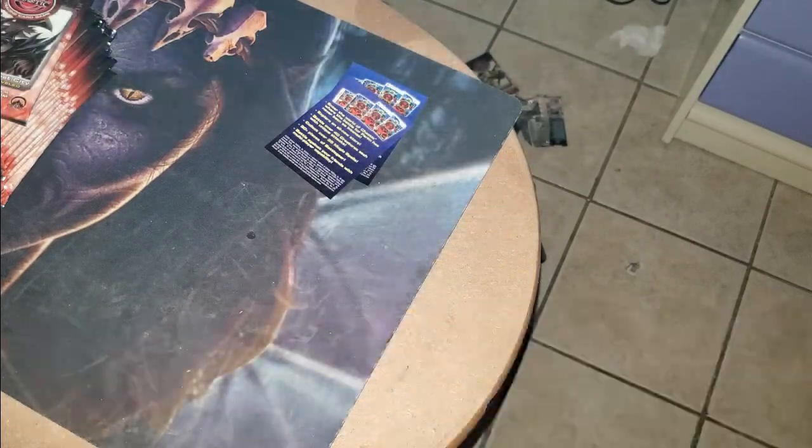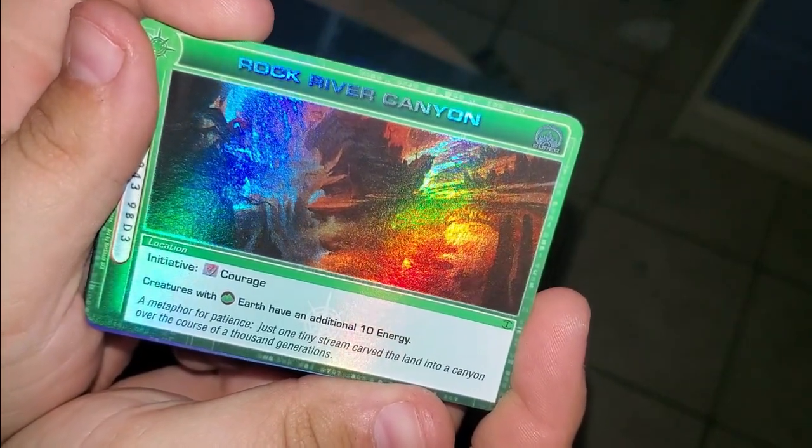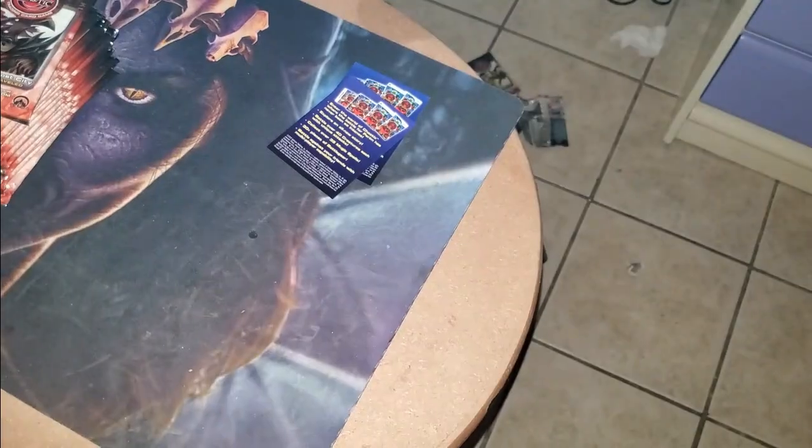I'm not asking to pull Zamul or Jitani, but I gotta tell you what — that would be awesome. Super rare: Rock River Canyon! Nice. This is going straight to my tribalist deck — Rock River Canyon, heck yeah, I'm gonna use that for sure.